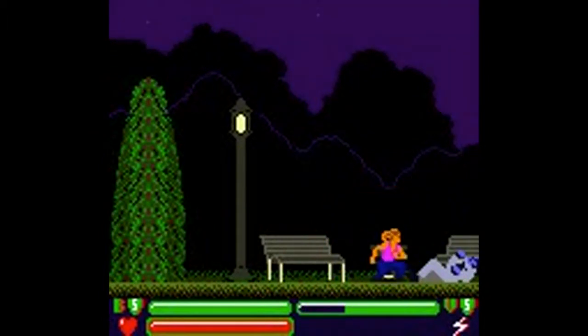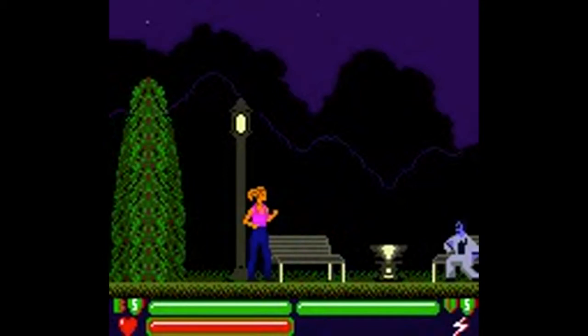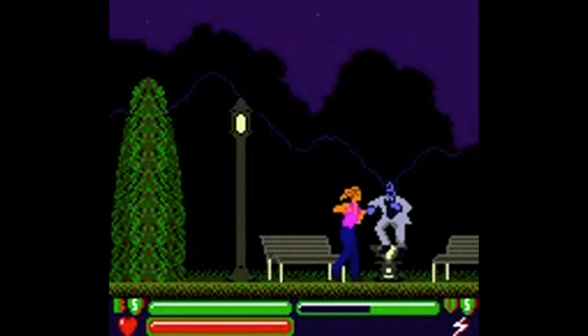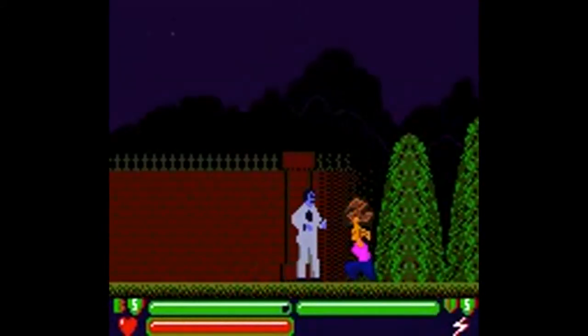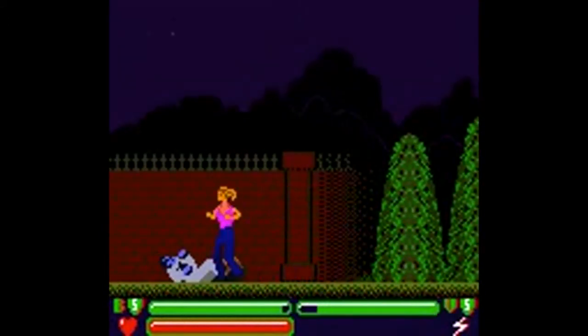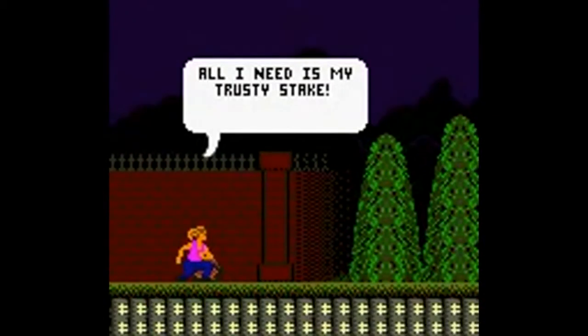The game itself is a side-scrolling beat em up where you play as Buffy and you have to walk from left to right taking on evil vampires using your mad kung fu skills. You have a few moves at your disposal — various kicks and punches as well as a throw and a block. It is one of those weird games where you have to press up to jump, and that's always been a no-no.